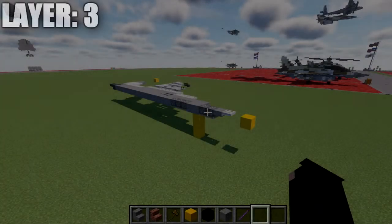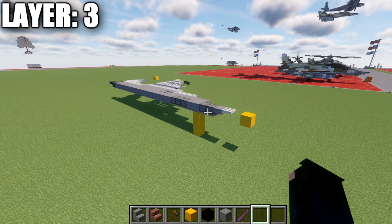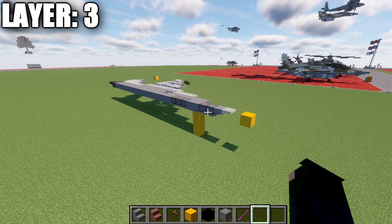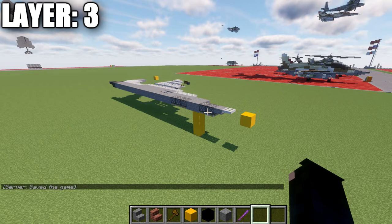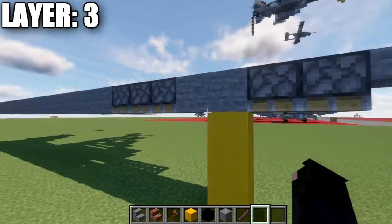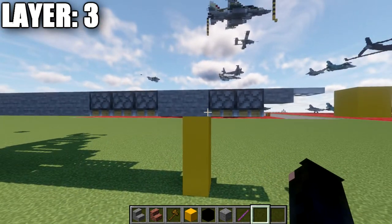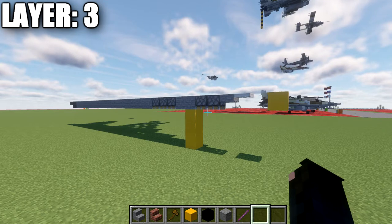Moving into our first layer, we're starting with layer number three, because it gives a better basis of the aircraft — layers one and two are added from layer three once it's built. For new viewers: I build the entire centerline and the right side on camera, and it's up to you to copy the right side over to the left, as the aircraft is symmetrical. If building the landed version, make sure layer three sits four blocks up from ground level — count one, two, three, and the fourth layer from the ground is where layer three starts.